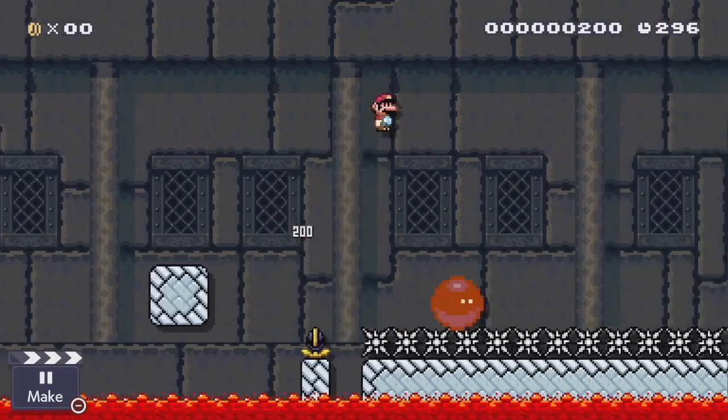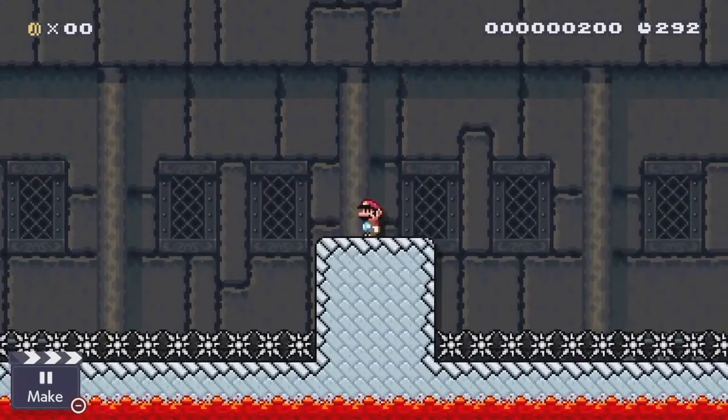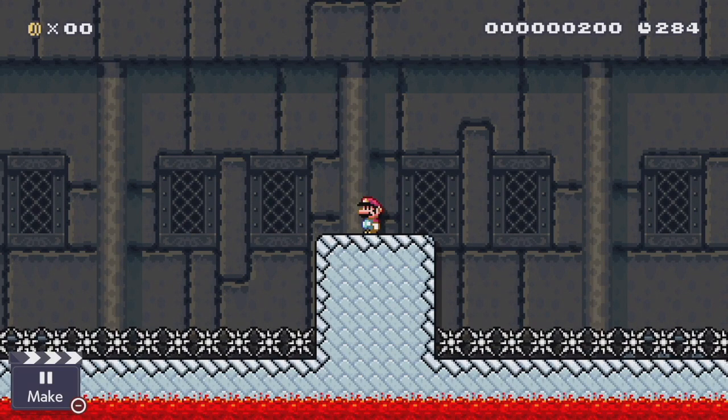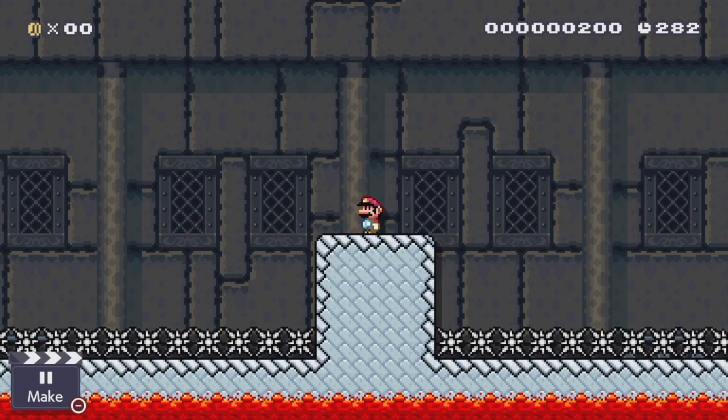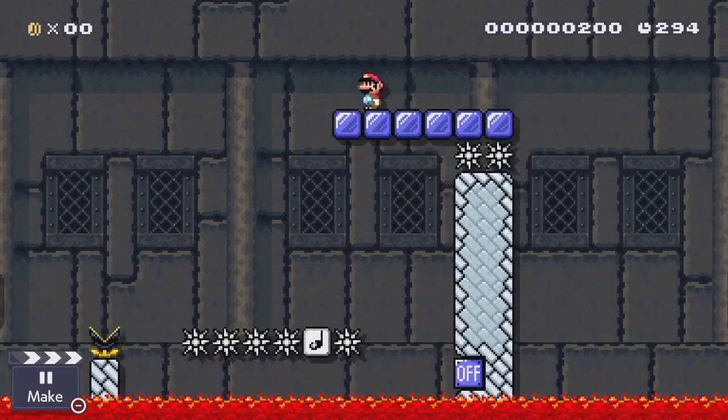One common pitfall in kaizo levels is using a bomb spin just on straight flat terrain without really mixing it up. Usually if you want to set up multiple bounces on a single target, you want that target to be moving around in more interesting ways. Setups where the bomb timer even goes off prematurely because of the lava are preferred — it's better to have every bounce be a good bounce as opposed to just filler.